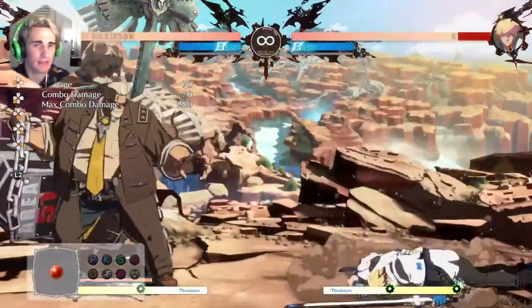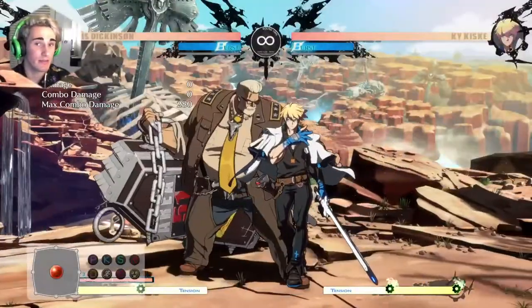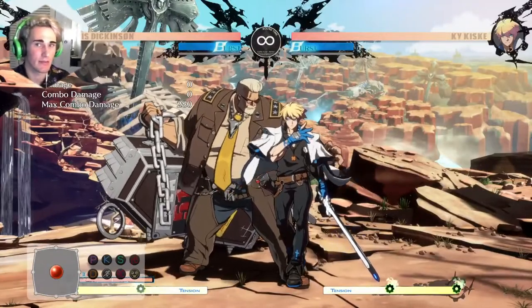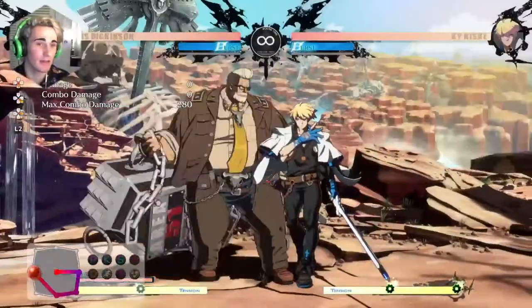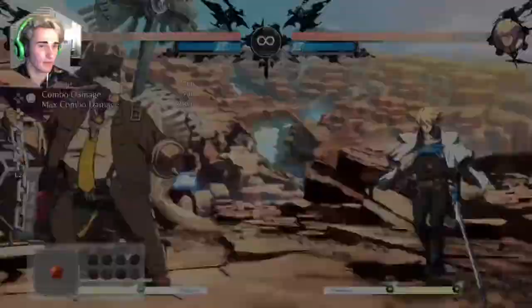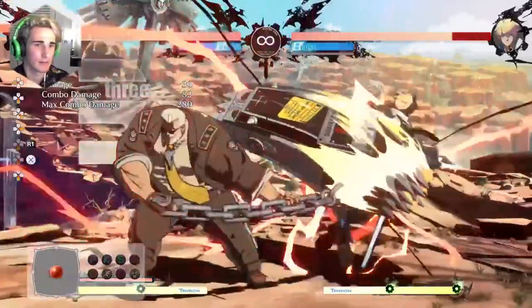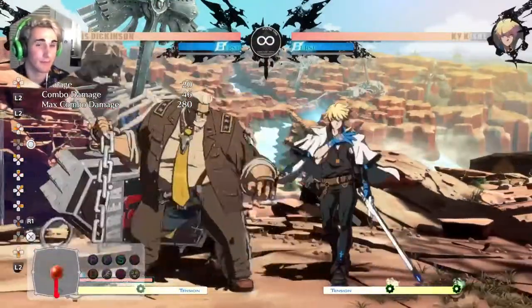Obviously, the easiest ones to input aren't really the most useful. The Behemoth Typhoon you've got to make sure you use the most — and I don't see nearly enough people using it as their main Behemoth Typhoon — is the forward-up-back Behemoth Typhoon. Because unlike the forward-down-back Behemoth Typhoon, as you can see, that one sends the opponent so far away it's so hard to get Oki.